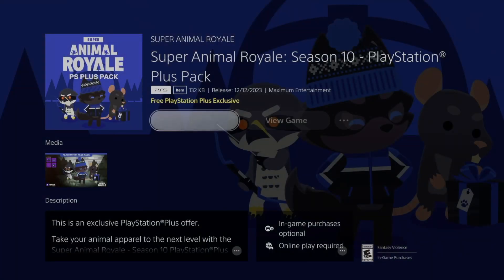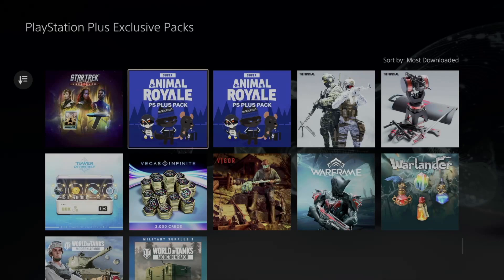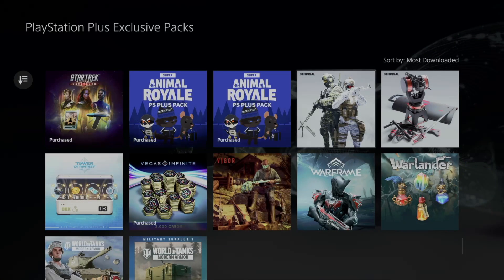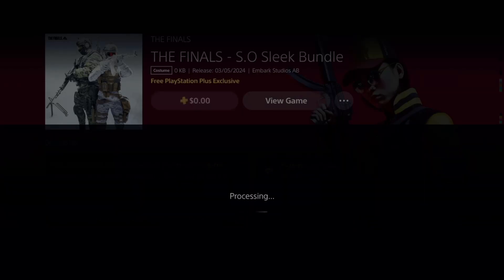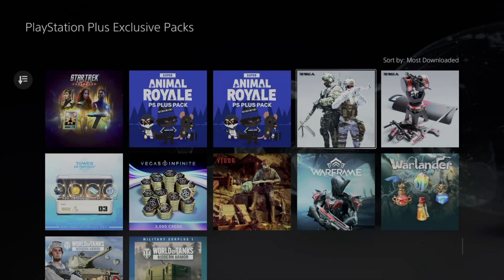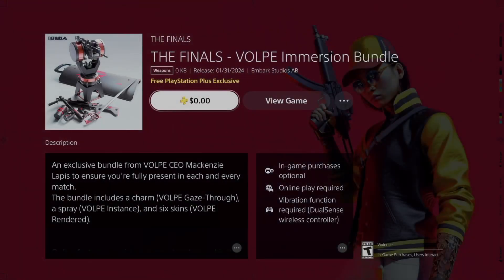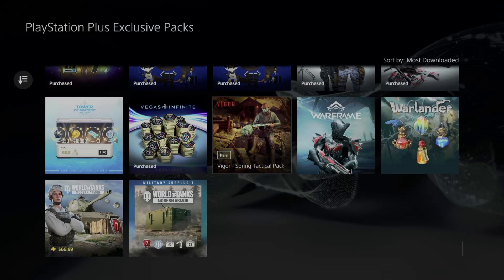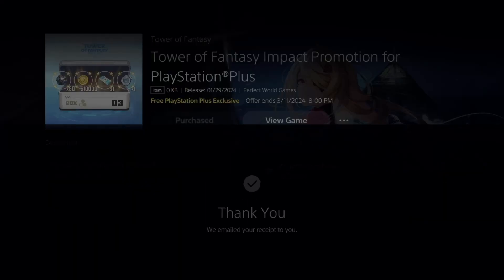Next we've got Roller — adding that on too. Then Super Animal Royale — adding it as well. Moving forward, there are a couple more that look similar but are different packs, so double-check each one. Then we have The Finals — confirm that purchase. We're almost all the way down the list now.